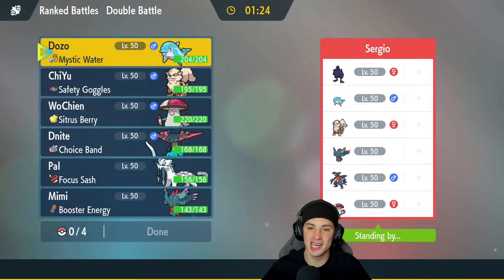Second match coming at you guys. 1-0 to get us started, we're looking to go 2-0. We're going up against a Corviknight and Garchomp team — no Legendaries. They also have Fluttermane, Palafin, Arcanine, and Amoonguss. All top-tier meta Pokemon. So I definitely got to be on my A-game here.